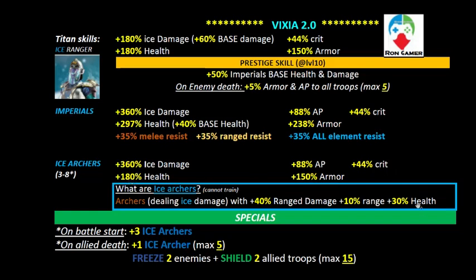Their stats are impressive: 360% damage, 88% armor piercing, 150% critical, 150% armor, and 180% health. That extra 30% health compared to normal archers lets them survive a few lightning storms. The armor piercing is low, so using them against high-armor troops could be an issue. Three are summoned at battle start; the remaining five are only triggered by the special skill.